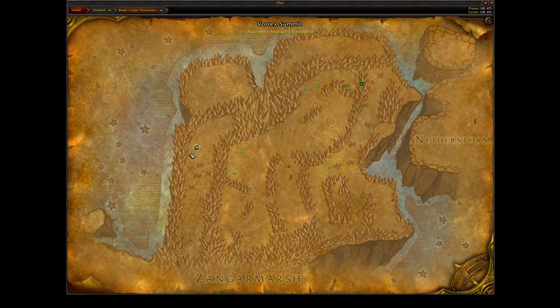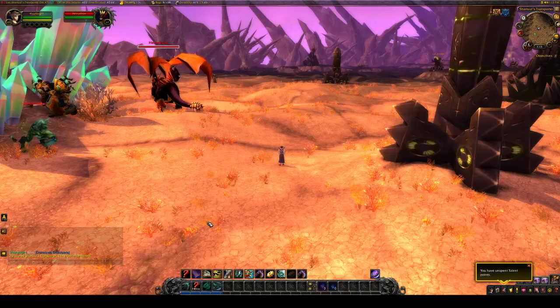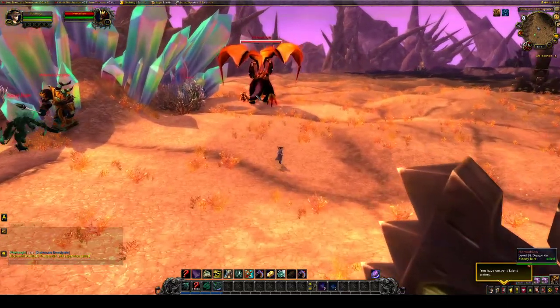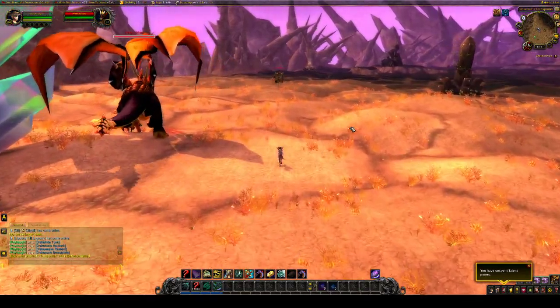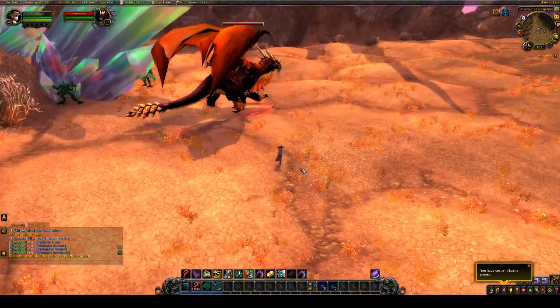He spawns and it kind of looks like he patrols. He patrols in this area here where you see the two green skulls, and then he patrols at the bottom corner right here as well. So why do we care about this mob? He actually drops four different pieces, so let's quickly go over them.